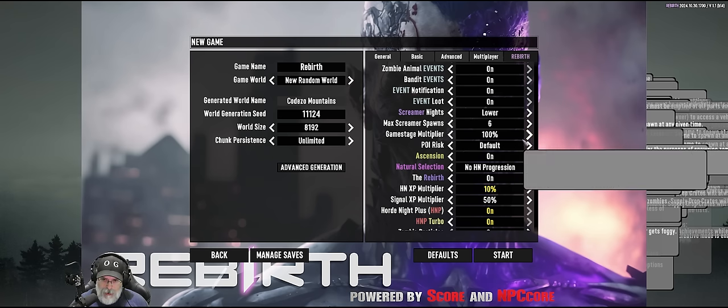I don't recognize this POI — not sure if this mod has its own custom POIs. We're in pretty bad shape health-wise so I'm going to have to rely on the M60 for the rest of this clear. There are four more enemies left — one in the bathroom. There's a hatch down there too.